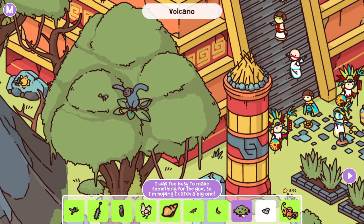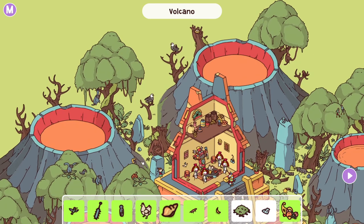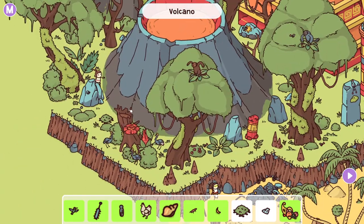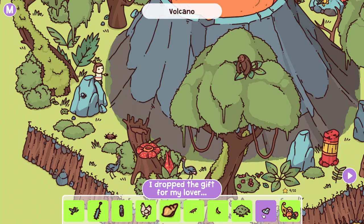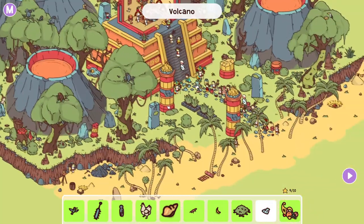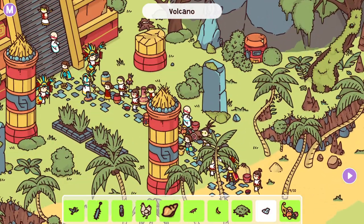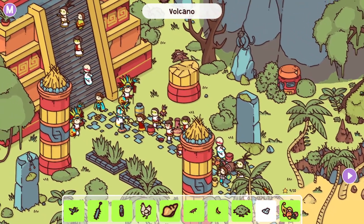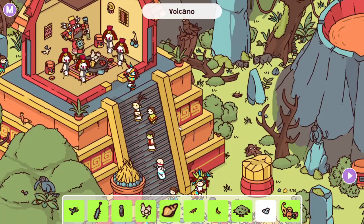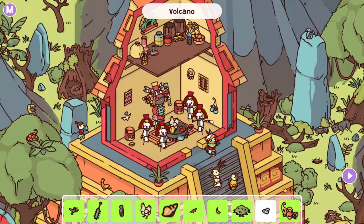"I was too busy to make something for the god, so I'm hoping to catch a big one." Okay, so there's a trap somewhere. Where? Yeah, right there — I thought you looked weird, because you were just standing out in the middle of the forest. "I dropped the gift for my lover." It's like a little seashell. I'm looking here in the procession of people. This one was a pretty easy one because all the people were together, so if it was anything to do with people, it was going to be pretty easy to find.